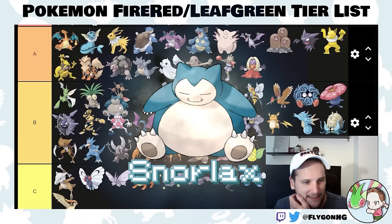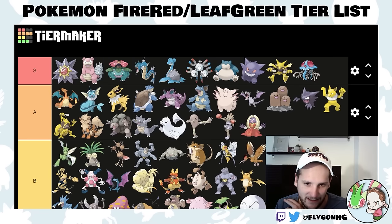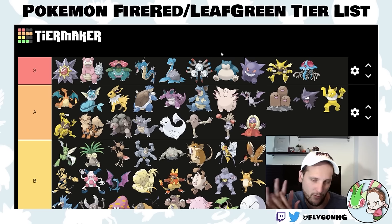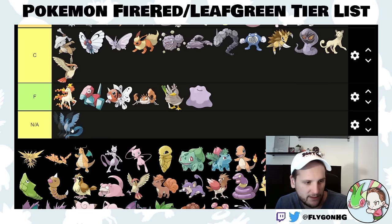Snorlax — I'll give you one big guess where this goes. S-tier Pokemon. It's big, it's fat, it sponges attacks and does disgusting damage. This is the best normal type by far and you guarantee it. You get two chances to catch it — go for the one on the right first, since the left one might give you a Doduo encounter which is decent. Make sure you have a way to quickly catch it since it can Rest up. This thing can solo Lorelei, destroy Agatha, and do great damage into all of Lance's Pokemon just by clicking Body Slam or Return.